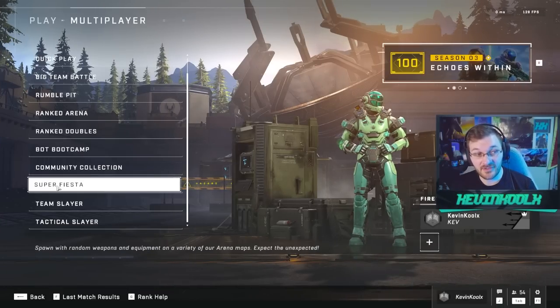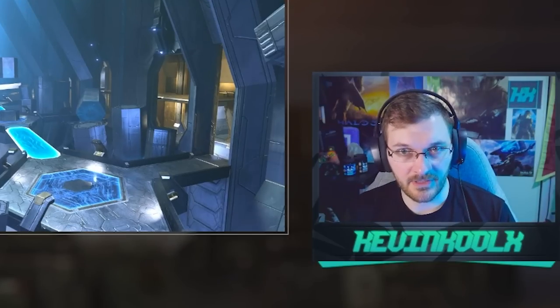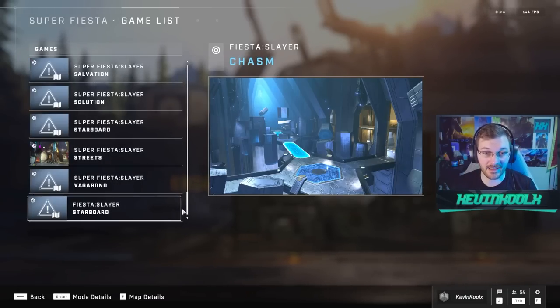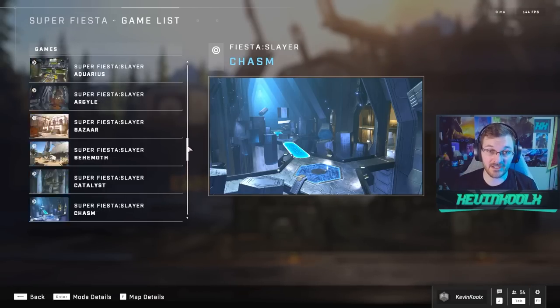Now you don't need to scroll down so much to find Super Fiesta. If you remember Super Fiesta from the BTB Unlimited experience we had quite a while back, well, now it's within 4v4s. But if you click into Super Fiesta and click the game list, you'll see Fiesta Slayer. It's actually Fiesta and Super Fiesta mixed into the same playlist. We also have some of the Community Forge maps mixed into this now, which I love that addition as well.